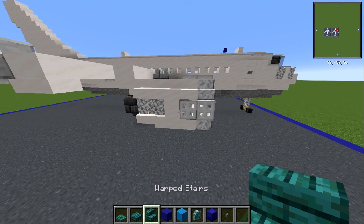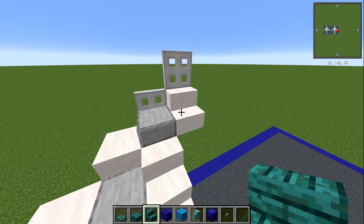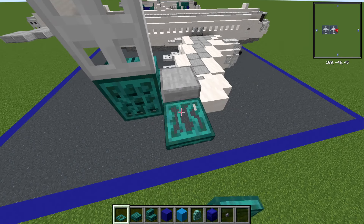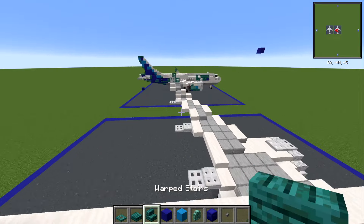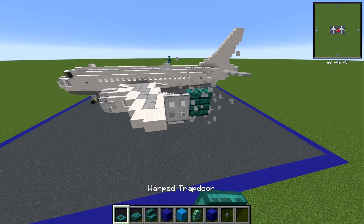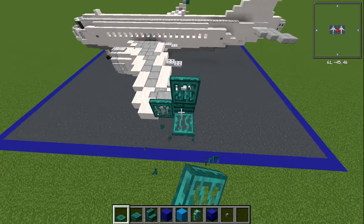We're going to do the wingtips first because I'll forget them otherwise. We've got the stairs - we're going to replace that stair right at the end, and we're going to replace the iron trapdoors with your warped trapdoor like this. Really simple little replacement there - same on the other side, just switch these out like that and same here and there as well.